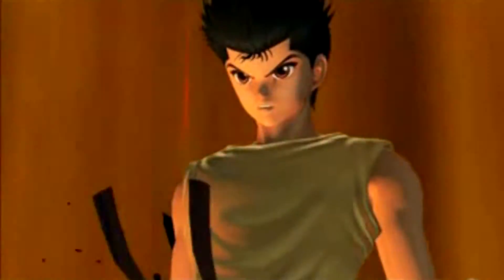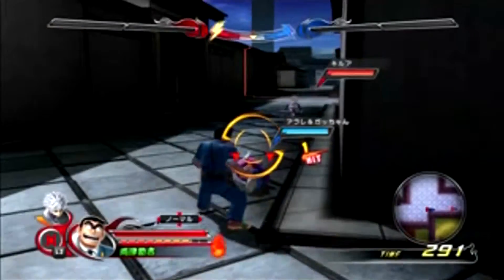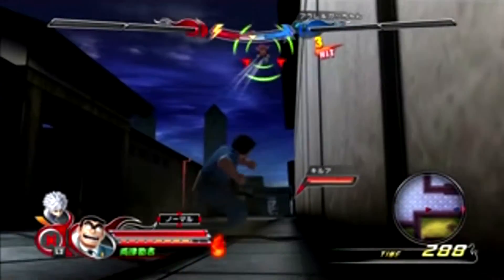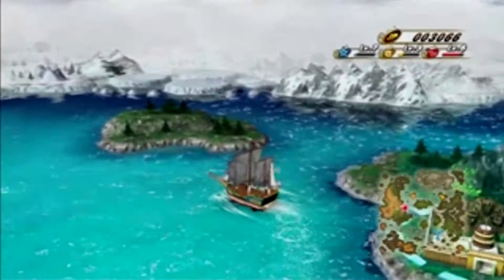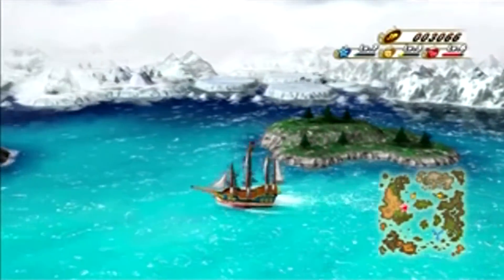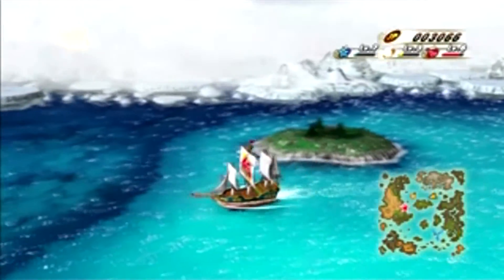Let me tell you how much of a bore it is to unlock these guys. Each playable character costs 2500 J points to unlock, and each support character costs 2000, and the easiest way to get these J points is by playing through the story mode — yes, the boring and repetitive story mode that has you traveling on a slow-moving ship through a map going back and forth.